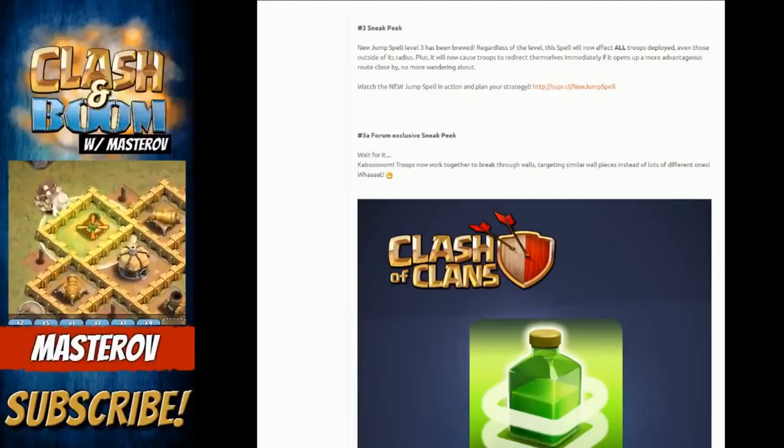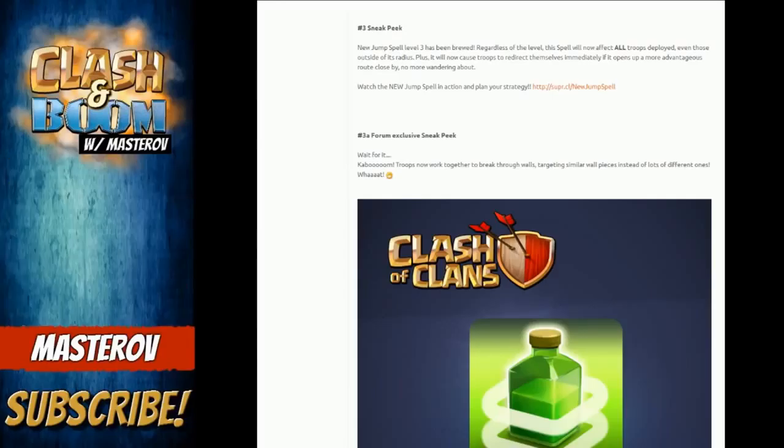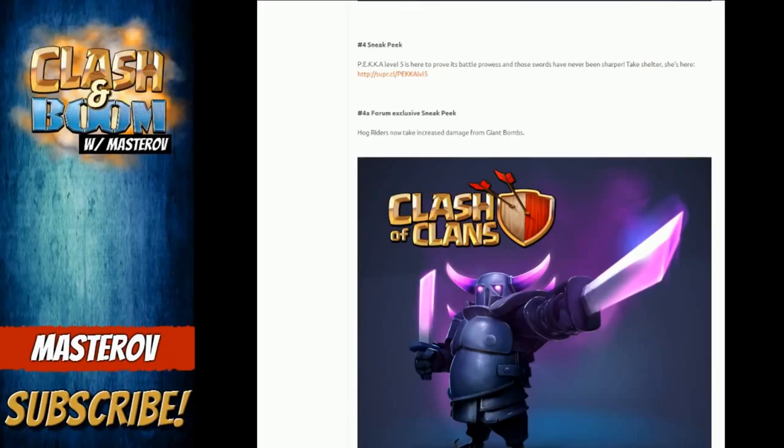Sneak peek number three is the new Jump Spell level three. Regardless of level, the spell will now affect all troops deployed, even those outside of its radius. It's not like the Rage Spell where you step inside it — if you use this, everybody benefits. It also causes troops to redirect themselves immediately if it opens a more advantageous route, so they'll decide to go a different way to get more damage. As you can see, it works better to break through walls, which is going to be insane.